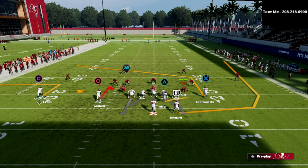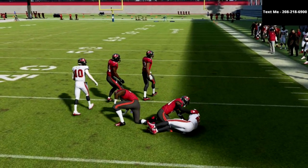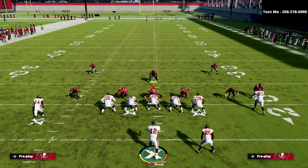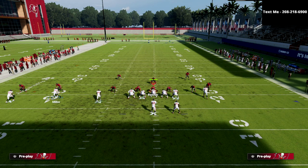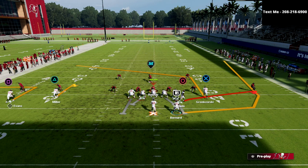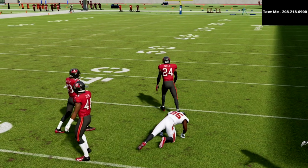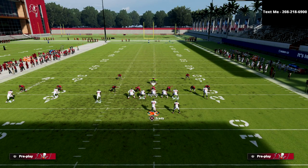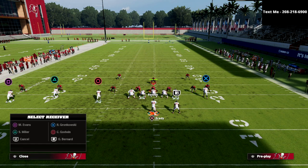We're going to motion this flat to the right and snap the ball right in that little window. Our first read is always the running back — against pretty much every defense in this game that running back route is going to be open. I'm going to show this against Mike Blitz 3 meta Mabel coverage, which is very popular. You can also hitch Miller instead — the concept is essentially the same. You'll see the wheel come underneath the flats and you can easily throw that against zone.